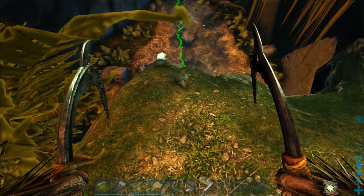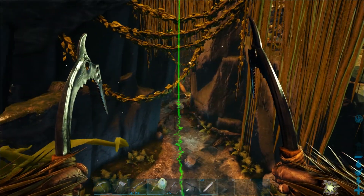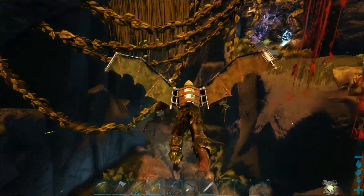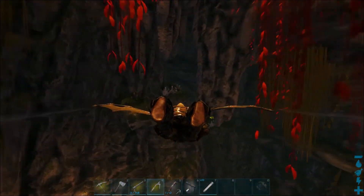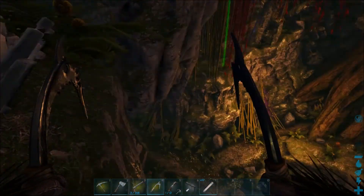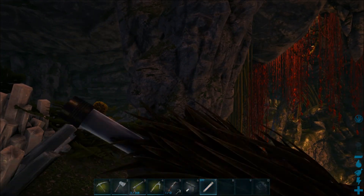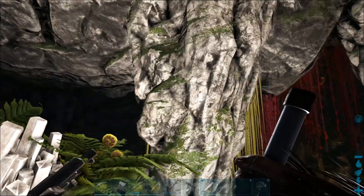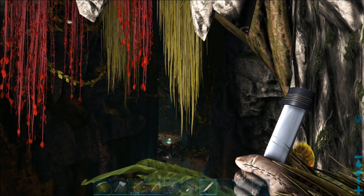On the other side of the land bridge, there's a small point. Line yourself up with the ravine at that point, then jump and glide through. Keep your eye out for a specific stone on the wall to aim for. I'll light it up so you can see it clearly — that's your landmark when gliding.